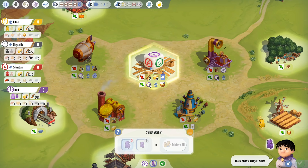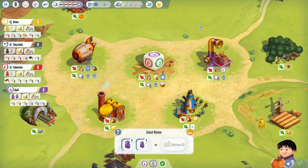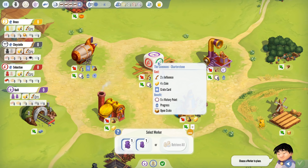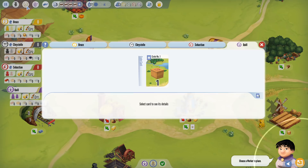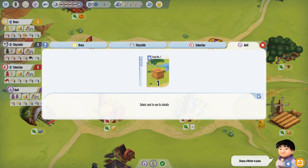Some of the others are a bit more complex. For example, at the Charter Stone, if I play here, it has a cost — two influence. I start with 12 influence, and it also requires four coins. I've got exactly four coins. And it requires a crate card — and if I look in my hand, I do in fact have a crate card.